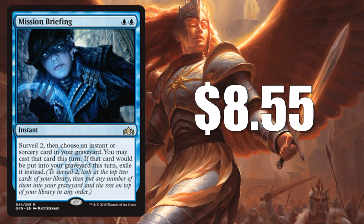Number 9 is Mission Briefing at $8.55. I'm a little surprised this hung on to our top 10 simply because we found out recently that there's going to be a copy of this in the Dimir Guild kit as well, giving another avenue to get the card outside of packs. But even so, as a popular card, this is going to be good in some control decks in Standard, and it's still holding an $8.55 value going into the weekend.